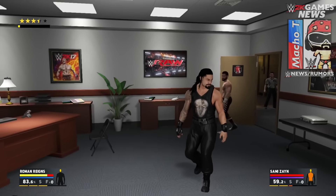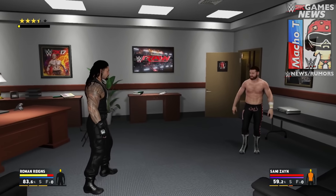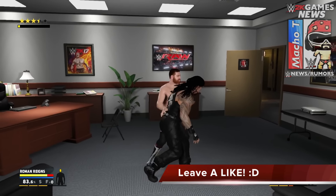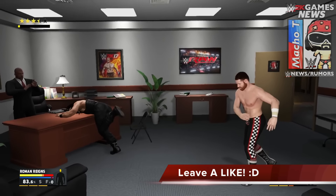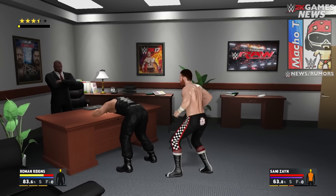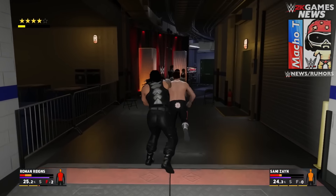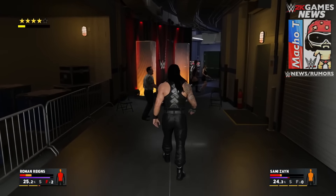I just realized something — the way Triple H's desk is set up, you can't even touch Triple H. Maybe you could interact with him, but it doesn't look like it, because even if we destroy the table we might not get past it. Triple H is behind it, and the way it's tilted it has him trapped in there. I don't think we're gonna be able to interact with him, but we'll find out on release day.